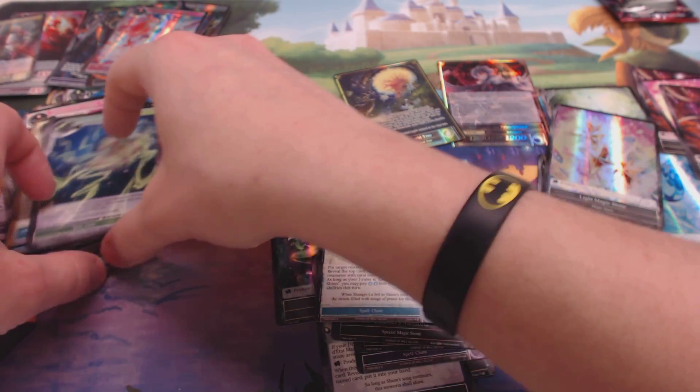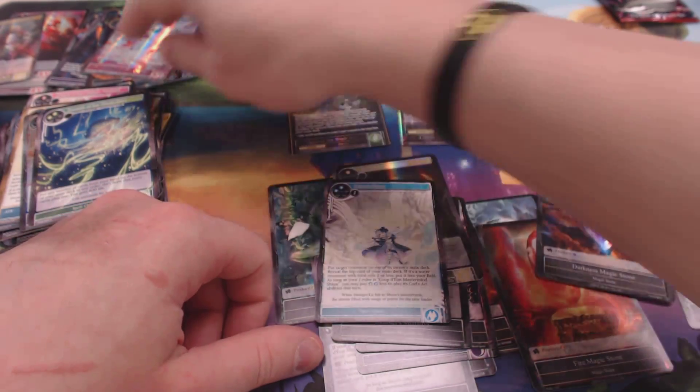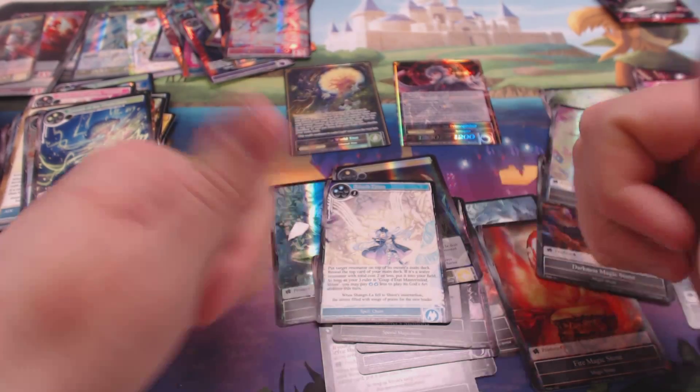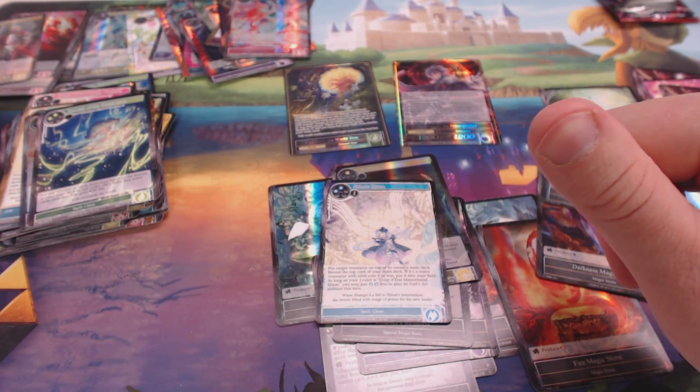We got a Full Art Tree, a Galapuses, some cool Full Arts like Athena, an Orb, and a Valentina. Yeah, we hit some good pulls in this box. Alright, that's the first box — we got one more coming up, and thank you very much.